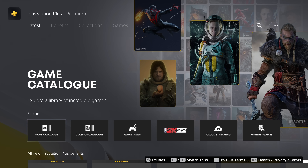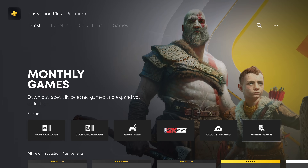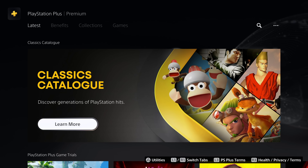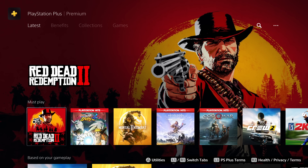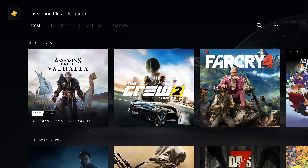Let's take a quick look around the new PS Plus menu. We've got buttons for the Game Catalog, Classic Games, Game Trials, and a few others. All of the benefits are shown underneath, which we'll go over in a minute. Under this, we've got Classic Games listed, Game Trials, Must Play Games, as well as some recommendations for other games you should play. As you scroll around, you can see all the different games available and the different categories.